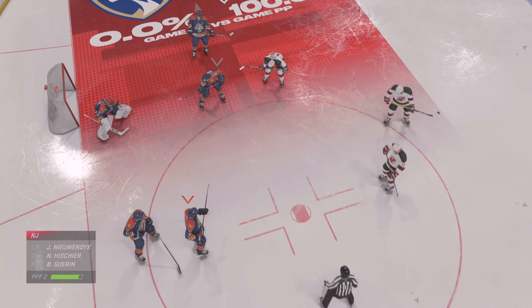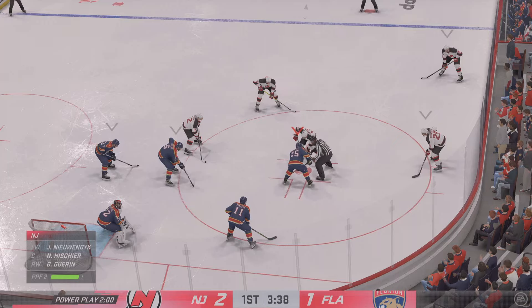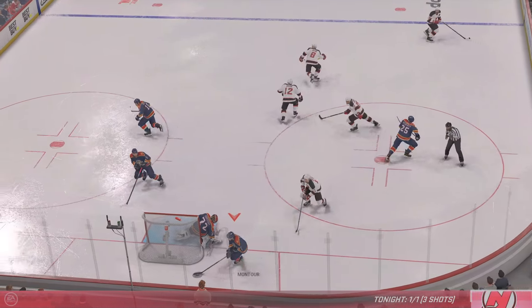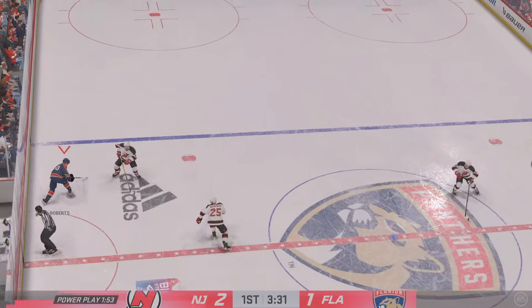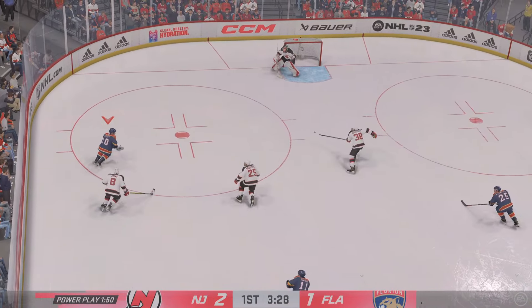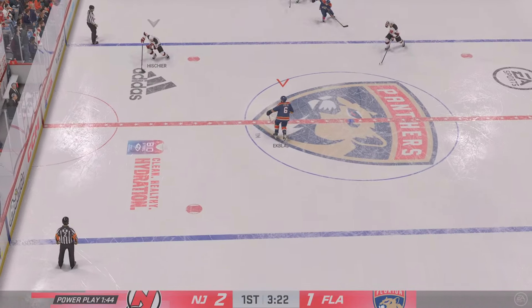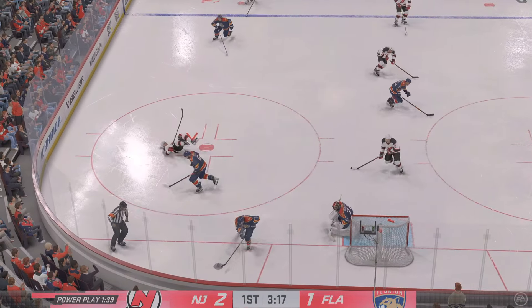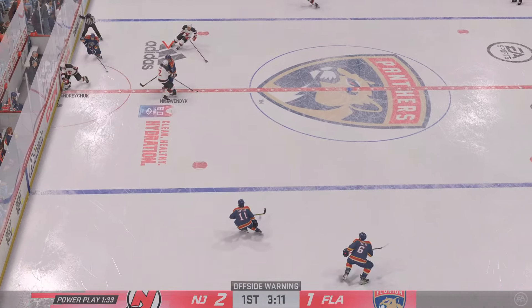Teams use this 1-3-1 a lot. They like the creativity — you can shoot the puck from either side, use the bumper spot, and you always have traffic in front of the net. More time off the clock as they grab the puck. Feeds it to Roberts, moves it to the middle. Great defensive heads-up play to pick it off — they've got numbers, it's 2-1. And that caroms off a body in the lane and that's broken up.